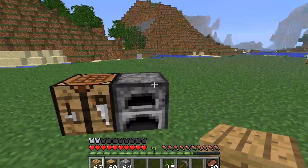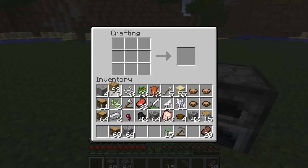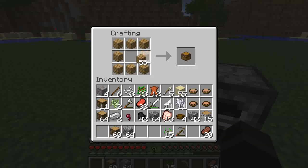I brought basically all my stuff. We're going to start out — as you can see I have loads of material. We're going to make a chest. We haven't made a chest yet, so that's how you do it.